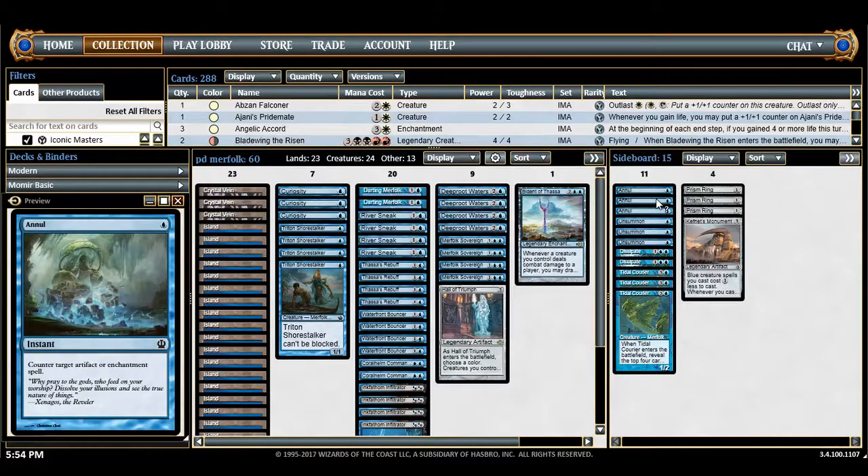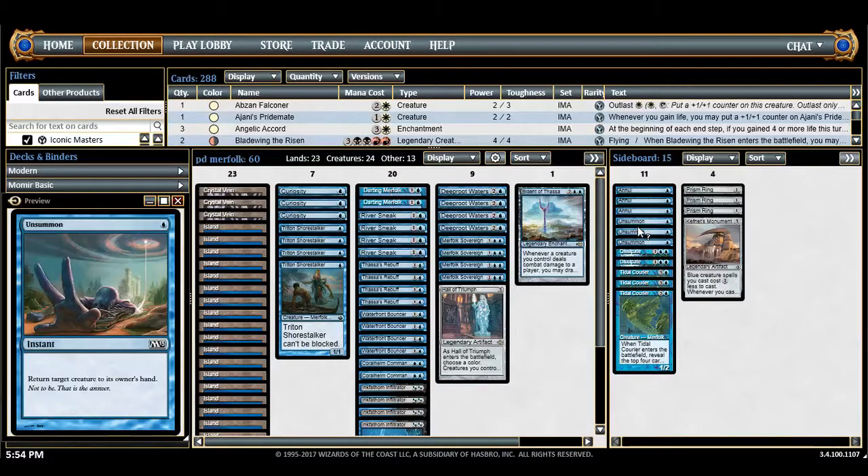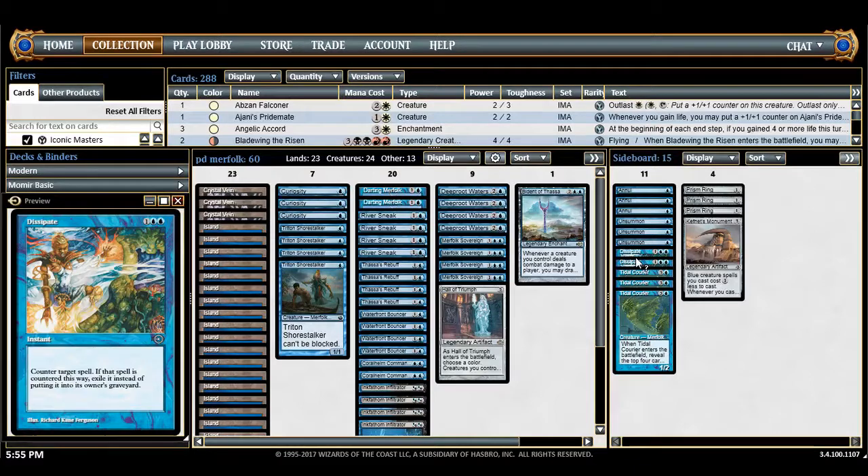For the sideboard: Null Rod is for Parallax Wave decks, Parallax Tide, Reality Acid — things like that — and is good against Animate Dead and random enchantments or artifacts. Parallax Wave is the big target. Unsummon is good against creature matchups, especially heroic decks that put all their eggs in one basket — just bounce their creature. The extra counterspells are for control matchups. I chose Dissipate because the exile effect is important against flashback spells, Buried Alive, Dread Return, and cards that want to be in the graveyard — Dissipate is probably the best three-mana counterspell here.